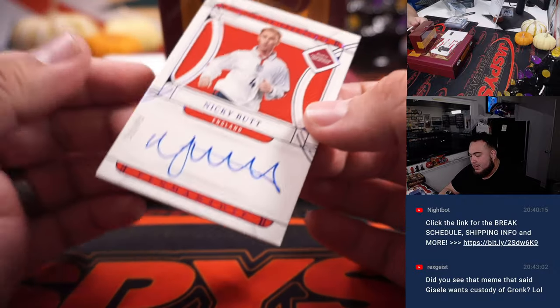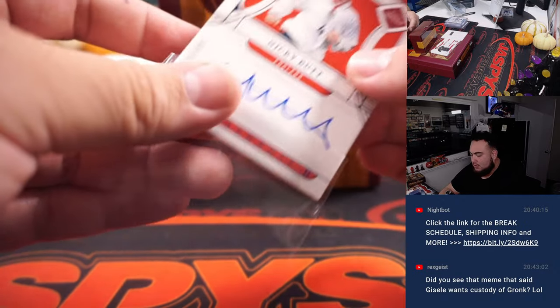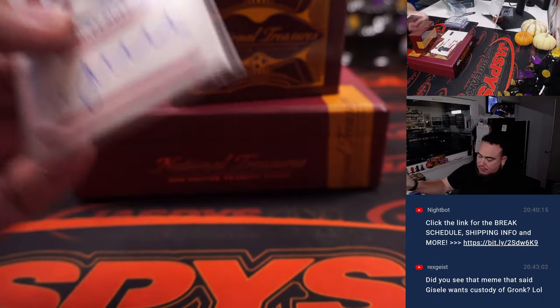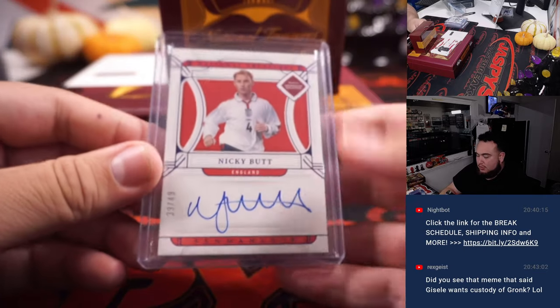And we got a Nicky Butt — that's for England, 39 out of 49. England, of course. Carl sold out the RMB, so that's yours as well.